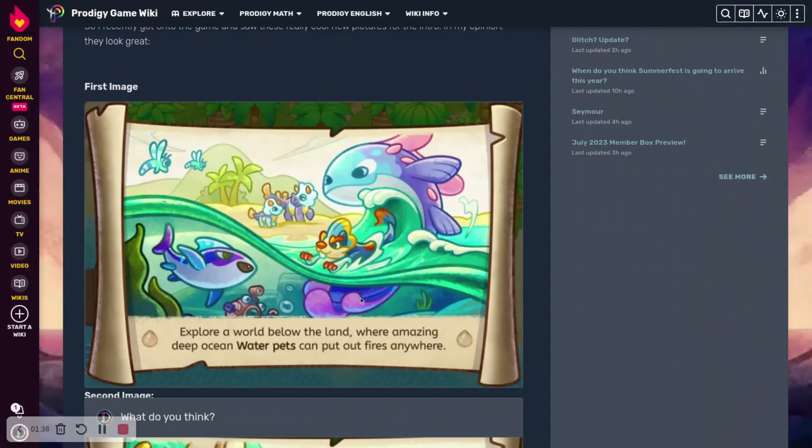We also have these Shiver Chill Shore ones, which are actually in the game. Both of them could possibly be a beta update, but this one is definitely in beta right now. It says: explore a world below the land where amazing deep ocean water pets can put out fires anywhere. We have an orchestra and some others — I think this one is Flickflit. This looks super cool.